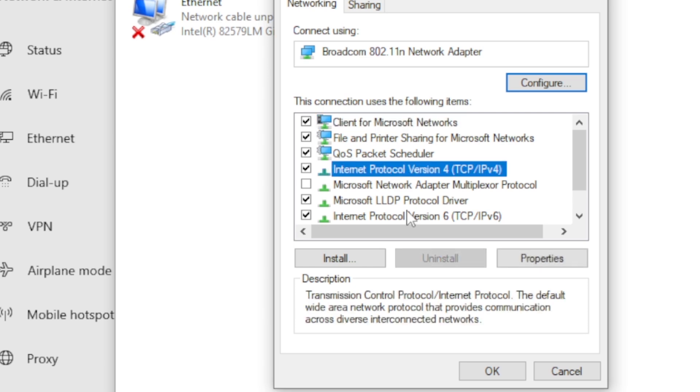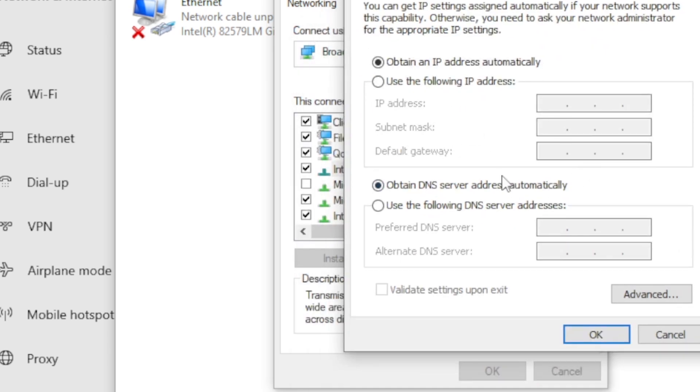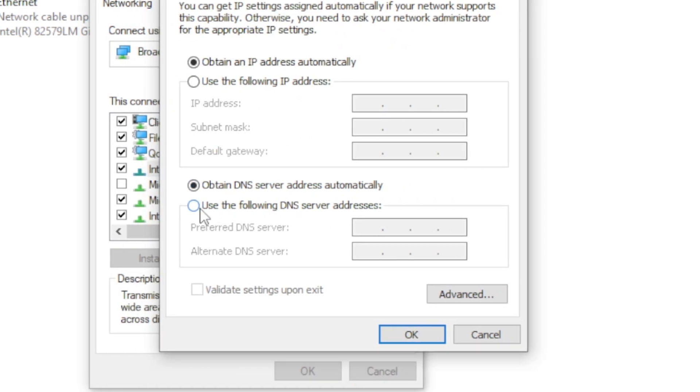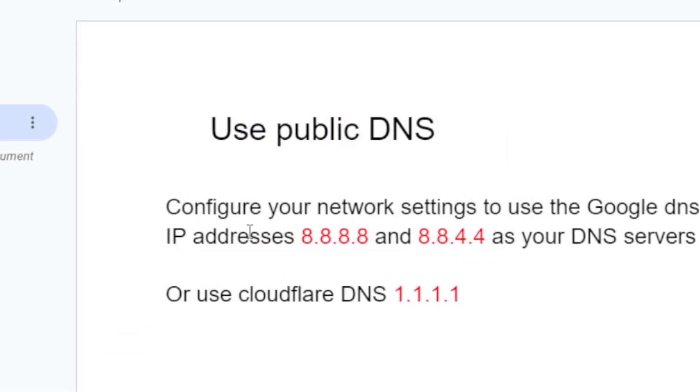Select Internet Protocol Version 4 and then select Properties. You'll see the option to configure your DNS server addresses. Select 'Use the following DNS server addresses,' then copy one of the IP addresses I've shown here and paste it in. I'll leave the link in the description for this.